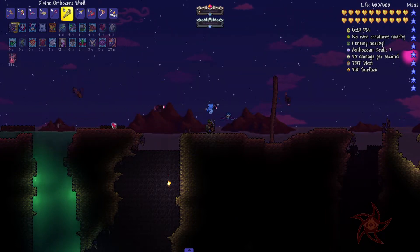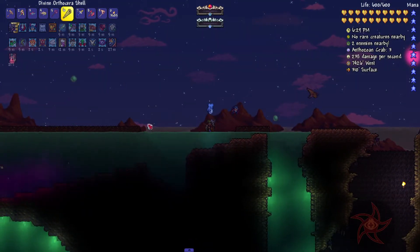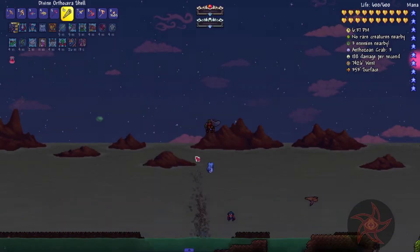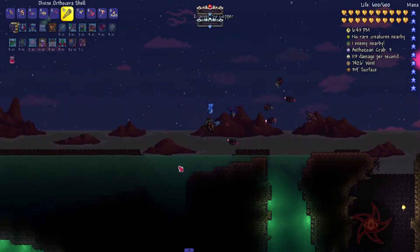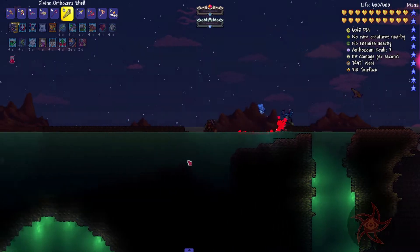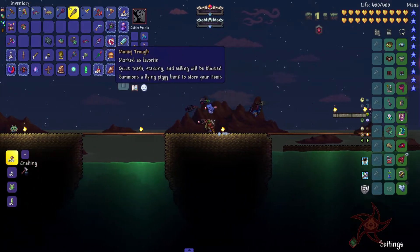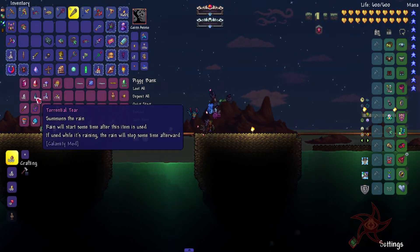I got the Orthocera Shell, which is a sentry. Got launched by a geyser there — that's kind of funny. Alright, I guess I could do an Acid Rain. I think I've got the summoner in here — I've got a Torrential Tear.